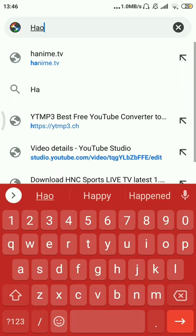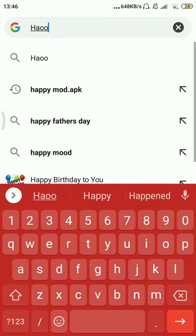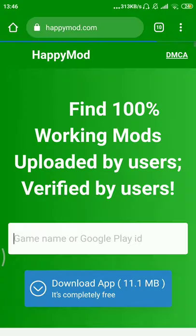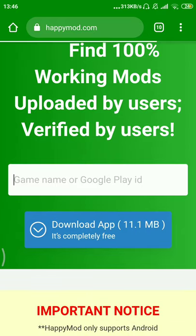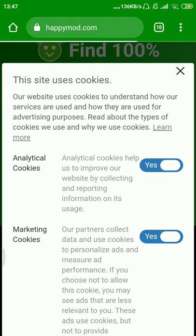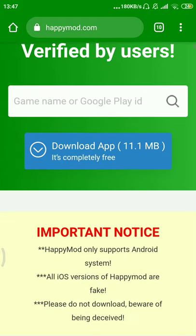Search 'HappyMod dot APK' just as I'm doing on the screen. The first option over there — HappyMod APK — is available in Chrome, not in the Play Store. Download it. You can see the blue icon download option for it, just click it.